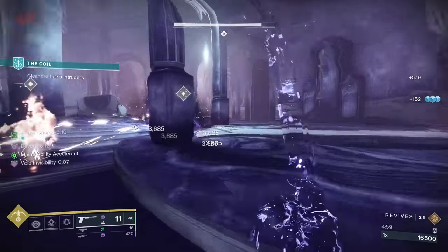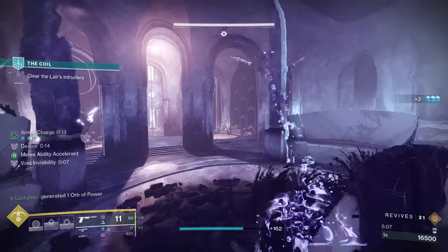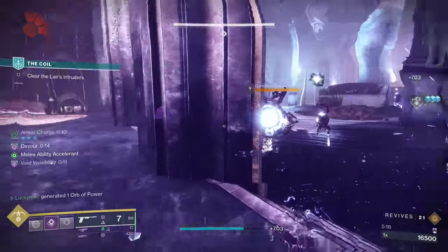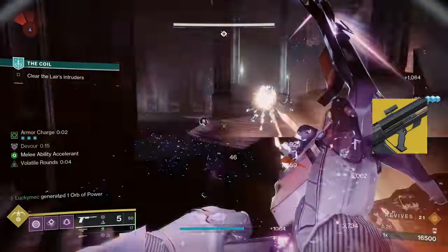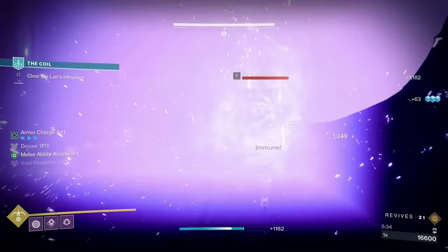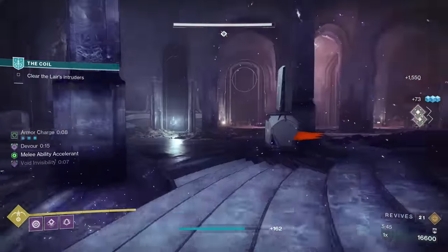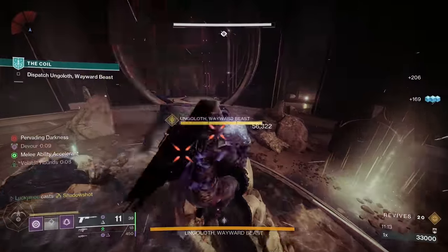If you don't have a dodge available, you can finish any target to go invisible and start the process. The beautiful thing about this build is that once the gameplay loop is started, it naturally extends itself. Because we can weaken with our melee, we can do finishers, dodging, and weapon kills — all of these give us invisibility. We'll basically go invisible after killing any target just by playing the game. Since we get a 35% weapon empowerment buff by finishing a target while invisible, pair that with weapon surge mods for a consistent 65% weapon damage buff. We also get Volatile Rounds just by exiting invisibility. We pair that with void weapons like Graviton Lance for massive add clear, or legendary options with Repulsor Brace for extra survivability. I love this build for solo content — though everyone loves a tether, so you're at least helping with DPS phases.